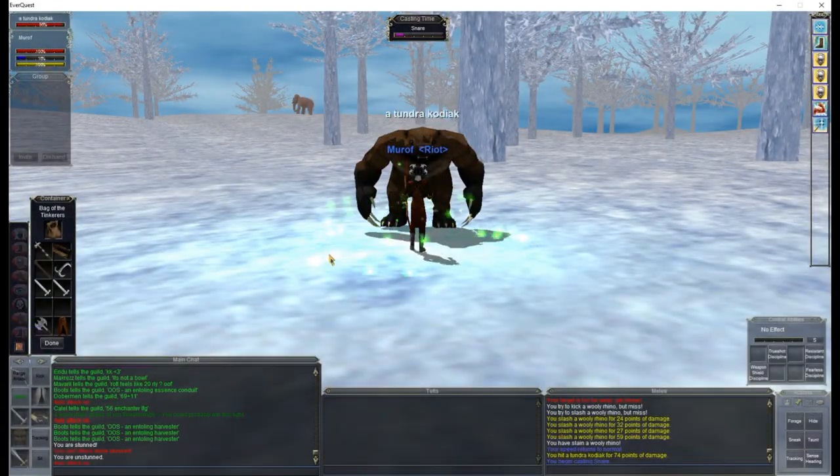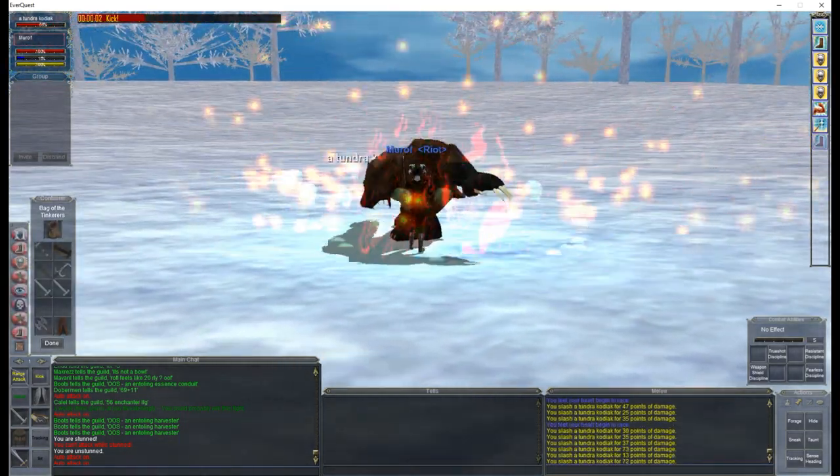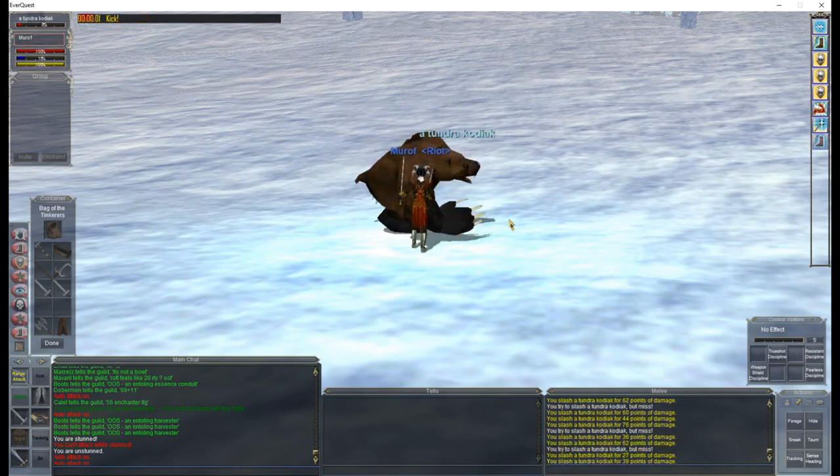So really the first step is just gathering all the materials you're gonna need for the quests. That's killing Rhinos, Walruses, Kodiaks, and Cougars. You can also buy these if you don't want to spend the time to farm them.